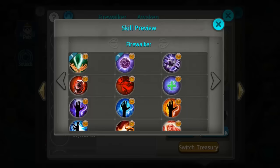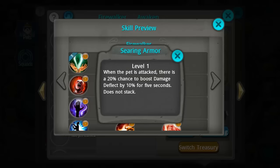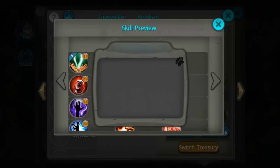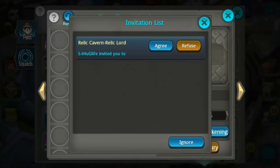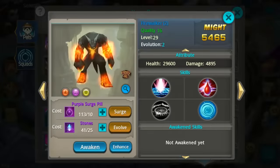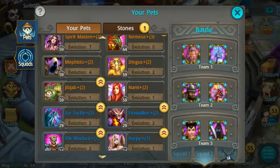That skill made this pet viable when it was implemented in a previous update. He also has another S skill, Searing Armor: when the pet is attacked, there's a 20% chance to boost damage deflect by 10%. So in effect if you're hitting this pet he can be killing you and healing himself at the same time — and he's got a huge amount of hit points. That is why I picked Firewalker for the honorable mention.